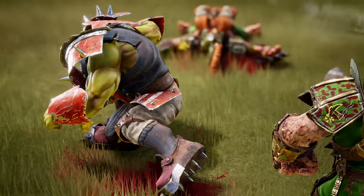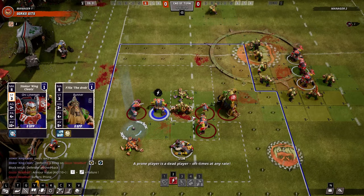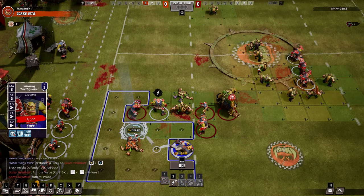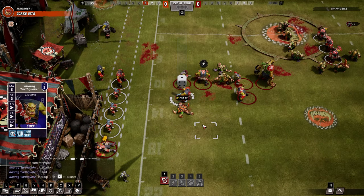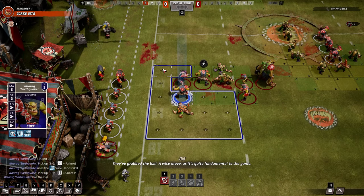Similarly, you should pick your ball handlers, passers, and receivers carefully. Some skills allow the player to reroll failed attempts at picking the ball up. Other skills improve a player's ability to pass or catch the ball. While you might not always be able to use them for the task at hand, you should certainly try to prioritize them and build your formations accordingly.